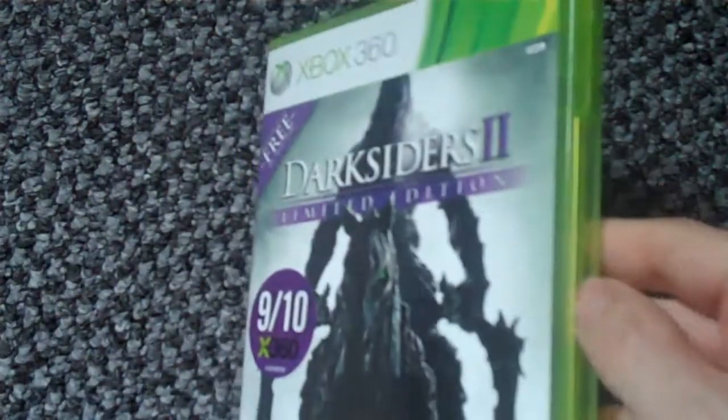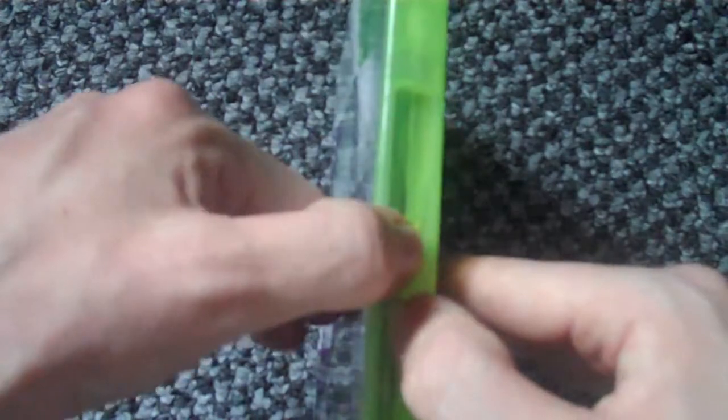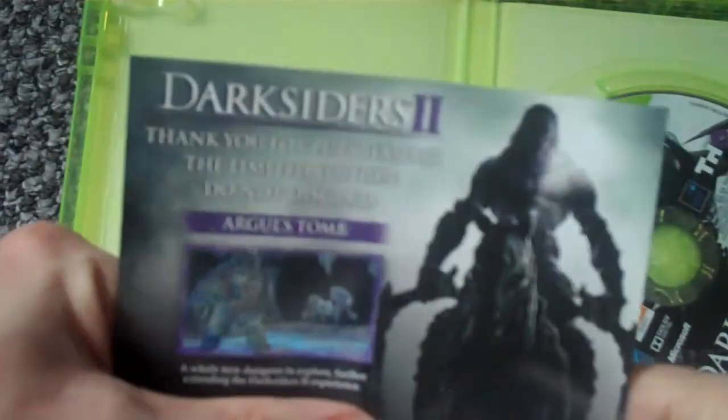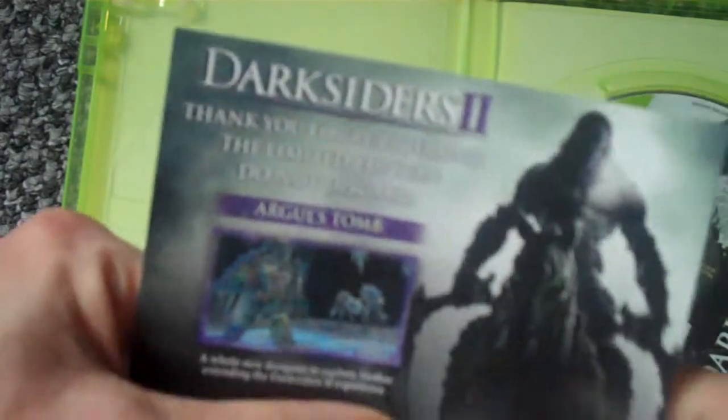I'm quite looking forward to playing this because I actually didn't play the first one, but apparently I missed out on a treat. Inside we have a code for the Argul's Tomb DLC when it becomes available, and nothing on the back of that, and a manual.